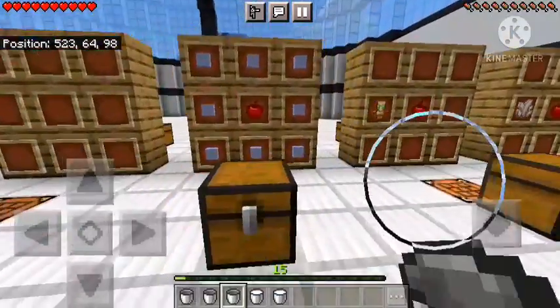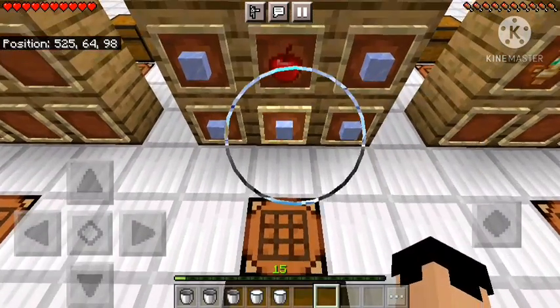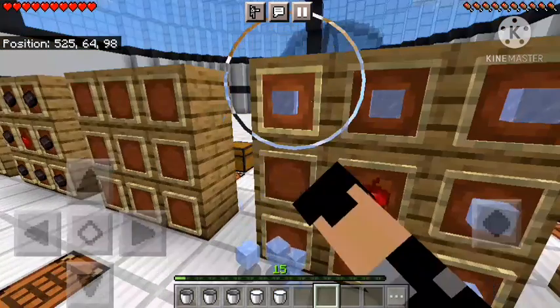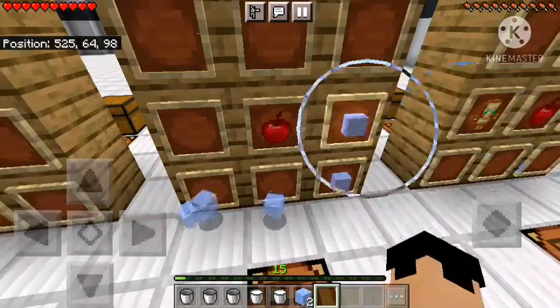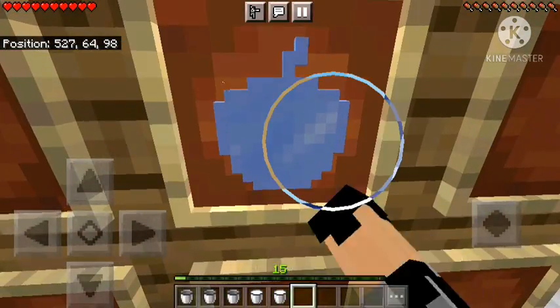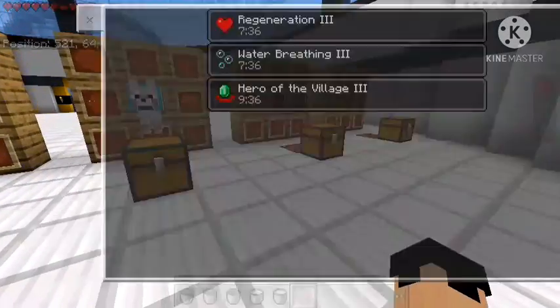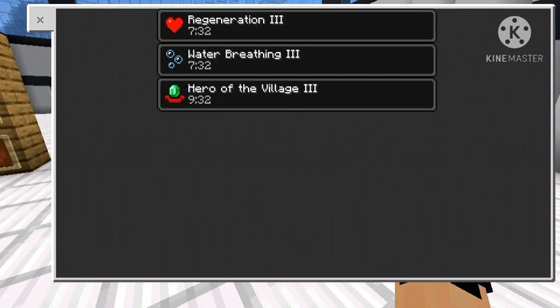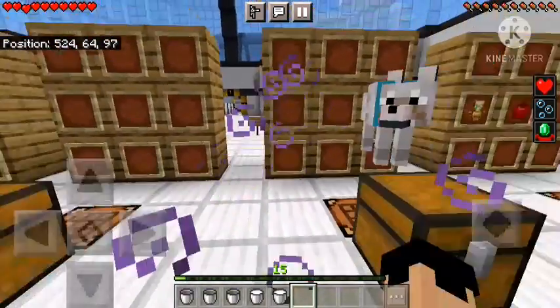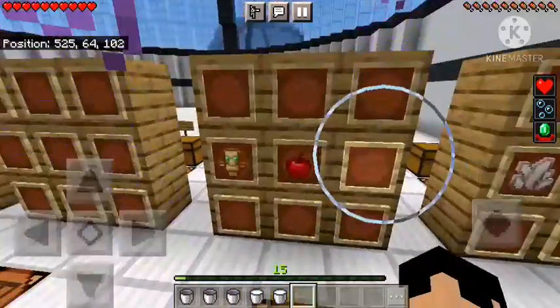Now let's try the ice apple — let's see what Elsa gave us today! It's all blue and looks beautiful. Wow, this one is a good one — it gives us nine minutes of Hero of the Village 3, Water Breathing 3, and Regeneration 3. I think this might be the best one so far!